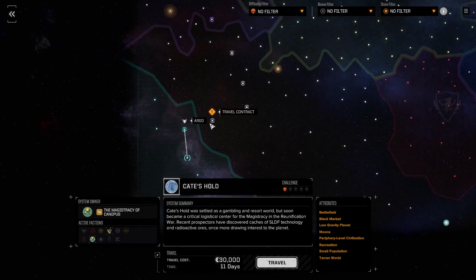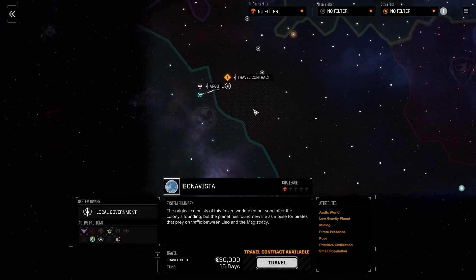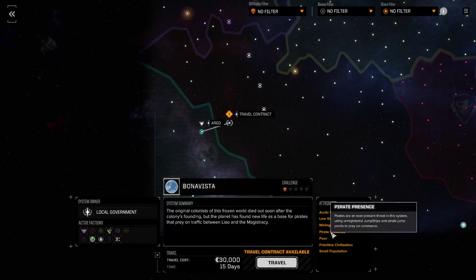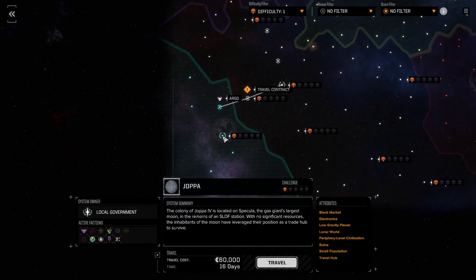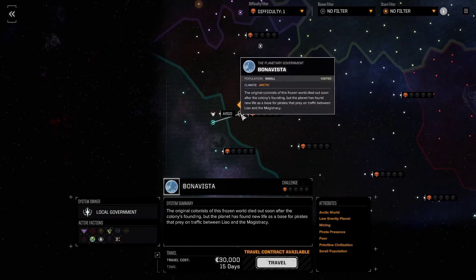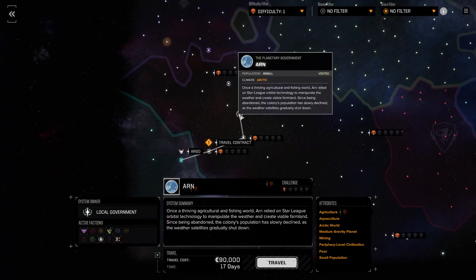I don't have the impression that this game gives any random encounters based on this stuff, or maybe it does but I don't know. There was nothing like that in the story campaign. Now we were there - I can't recall. Did we really go there? Do we have technology?